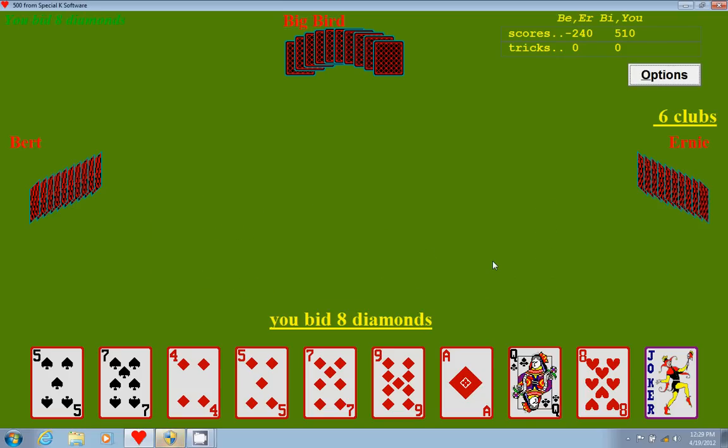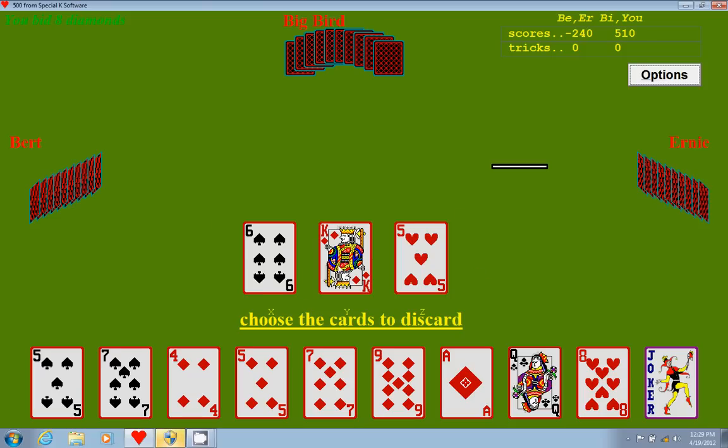I'm going to go ahead and say eight diamonds, and hopefully nobody is going to bid over me. Good, they all passed. Now I get to see these three cards that are in the blind. I definitely want to keep this king of diamonds because I bid in diamonds, and I have five diamonds — including the joker, would be six diamonds. Either I can short suit myself in spades and get rid of all my spades, or I can get rid of my hearts and all my clubs, which is probably what I'll do.